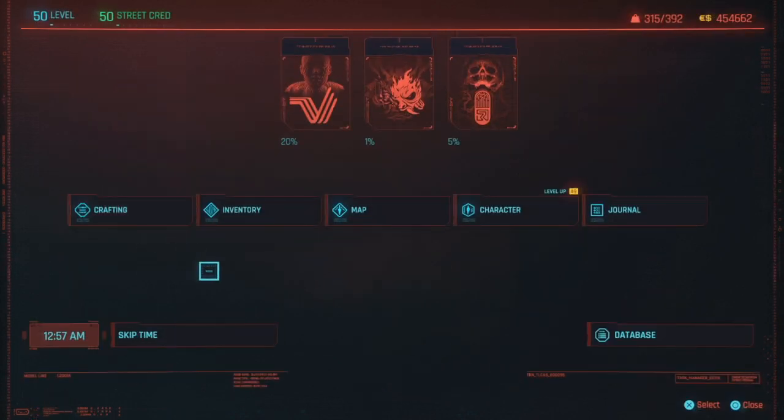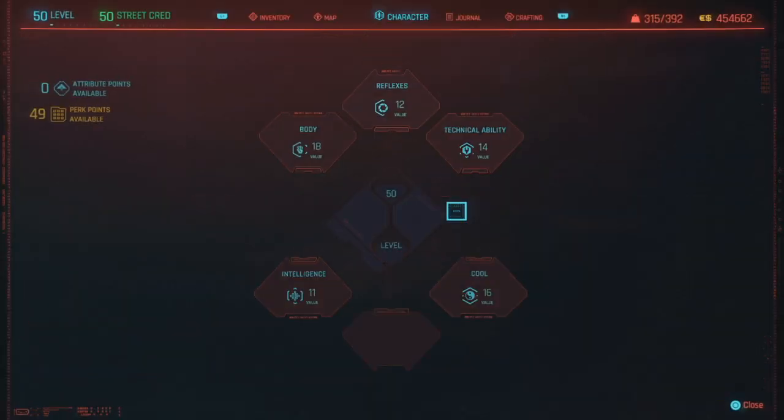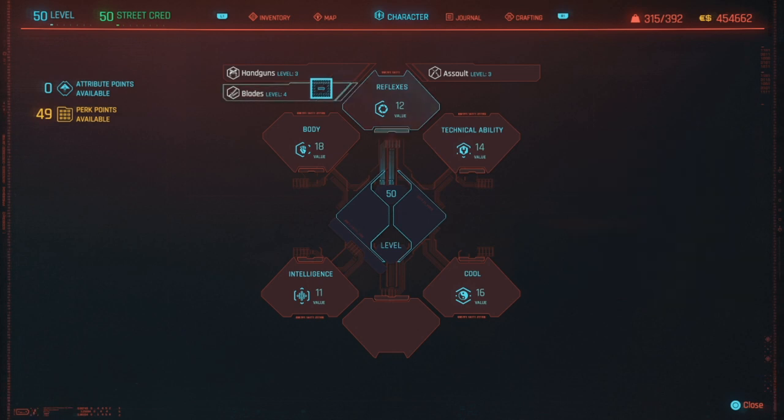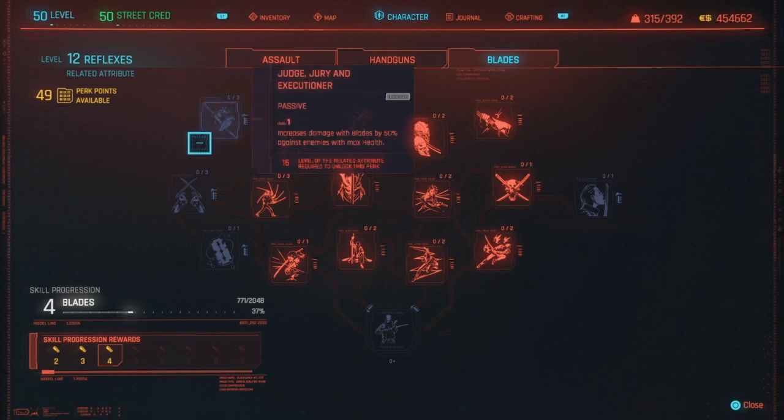Now let's take a look at perks. Go to your perks — it depends on how much you want to be a blades build, because these can only go up based on your reflexes. If you're going full all-in at like level 18 or 20 reflexes, you're definitely going to want Judge, Jury, and Executioner. It'll speed this up a lot because it'll guarantee a one-shot.